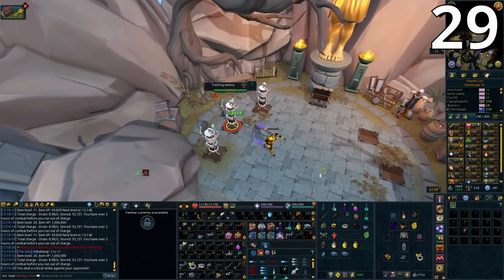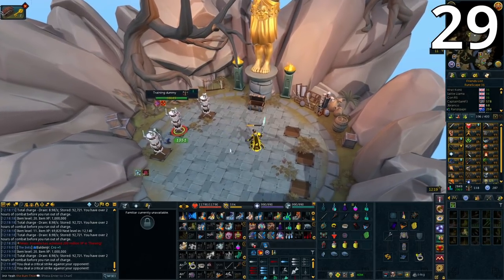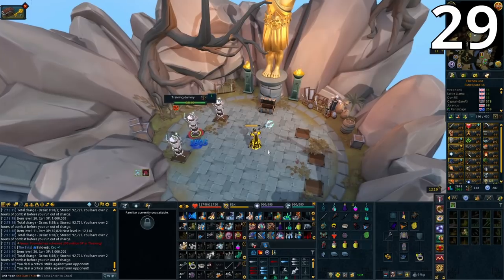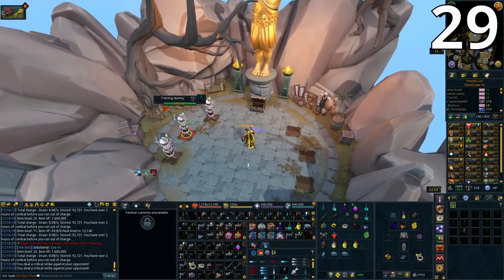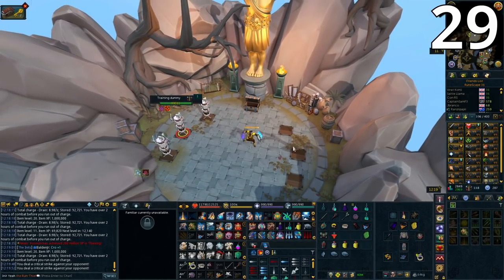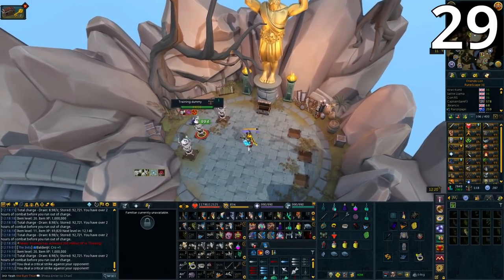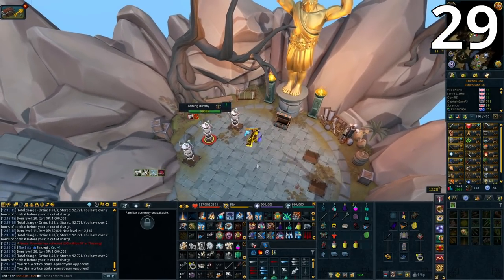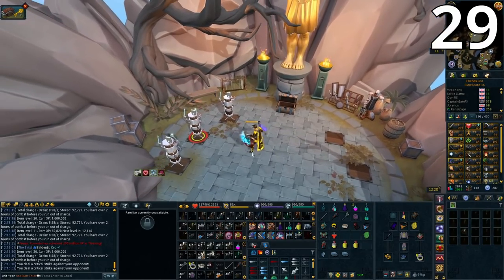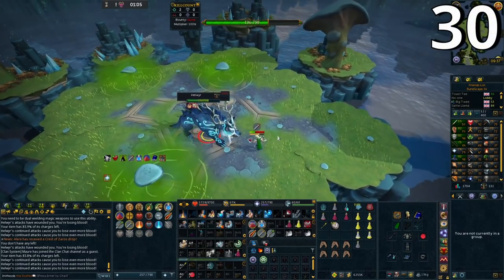Moving on to defensive ability tips. First, many people don't realize that Debilitate works without a shield — but if you equip a shield before using it, the duration of Debilitate increases significantly. With my shield equipped I got a 14-second Debilitate. If you need to tank for longer, it's absolutely worth equipping a shield before using Debilitate to get the longest possible duration.